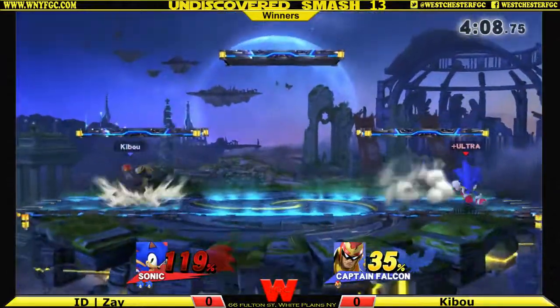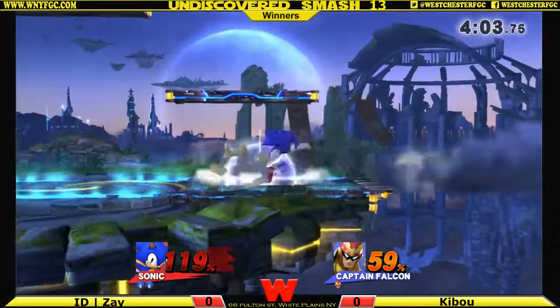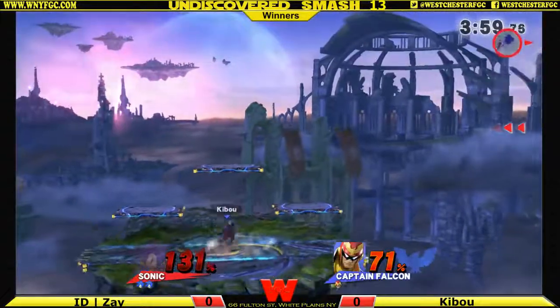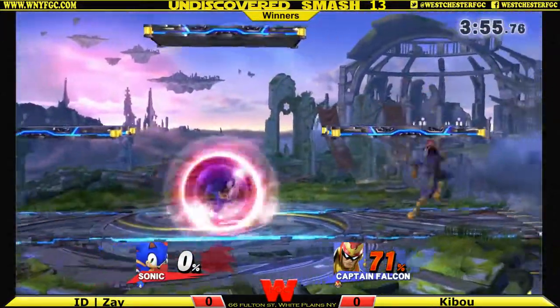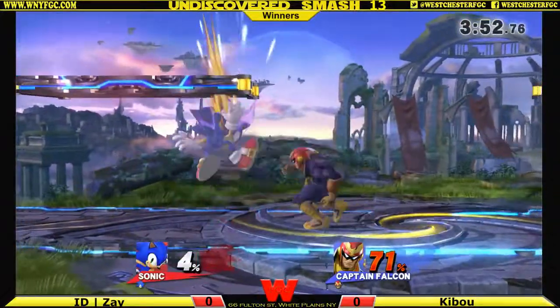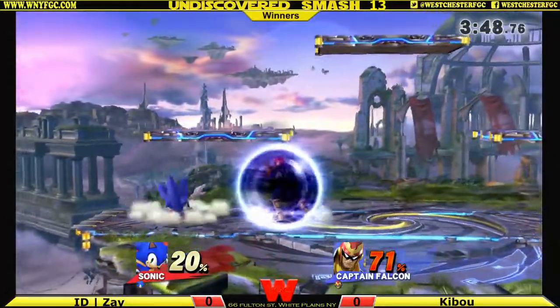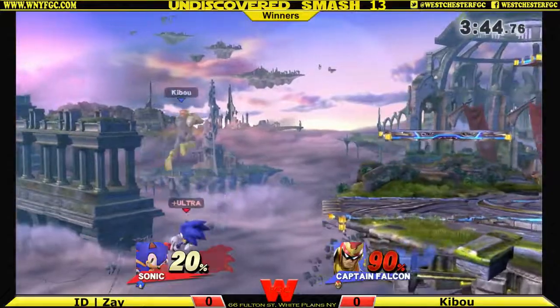At this point, Falcon is like: I need to hit him with something that will actually kill him, and if I don't, this percentage gap is going to get wider and wider. Sonic is at a high percent, so either Falcon can go for back air or side B. He's going to need a down throw combo. Zayde sort of overextended a little bit — he was going a bit too ham on the aggression and wasn't quite able to space out of Falcon's counter-attack range.